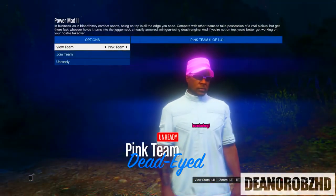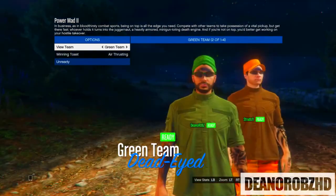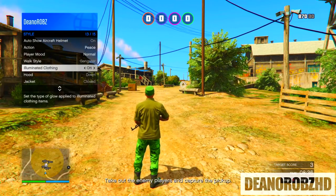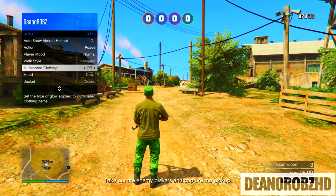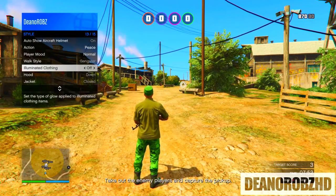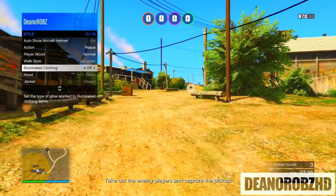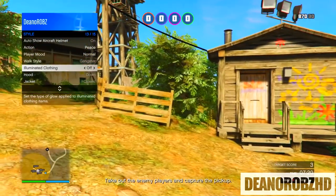As before, when you spawn into the session, bring up your interaction menu, go into Style, go to Illuminated Clothing, and spam the right D-pad for 30 to 40 seconds. If you are on PlayStation 4, you can go ahead and suspend GTA by loading a clip or YouTube after you spam the D-pad for 30 to 40 seconds. If you are on Xbox One, you will have to wait until you've been inactive and kicked from the session — it works the same for PC as well.